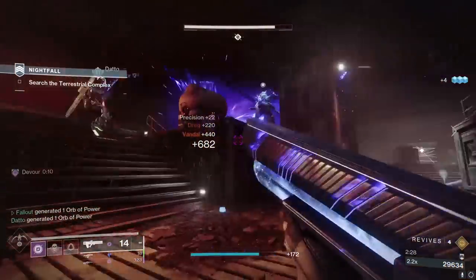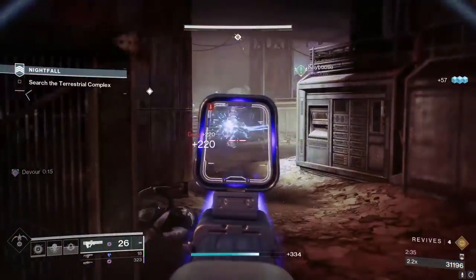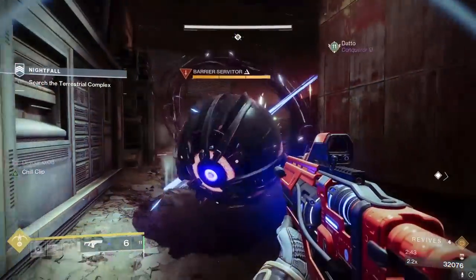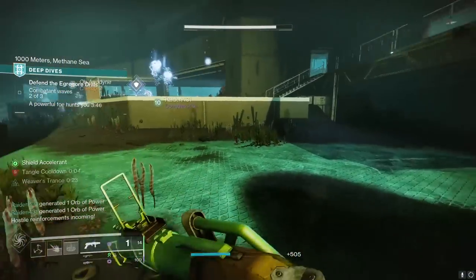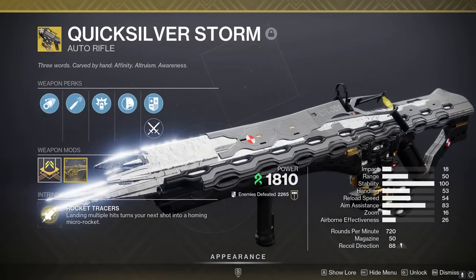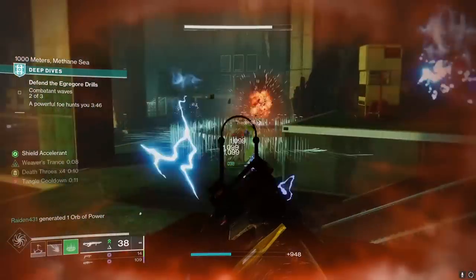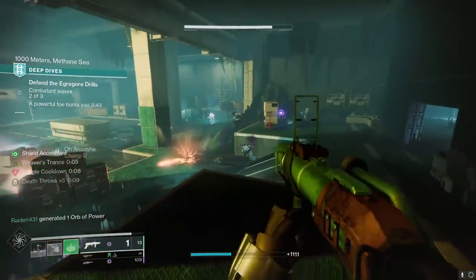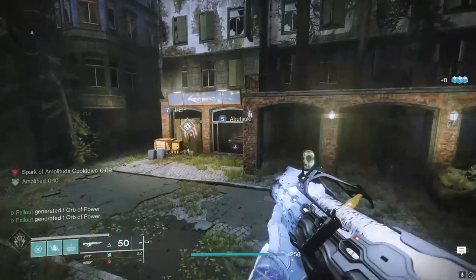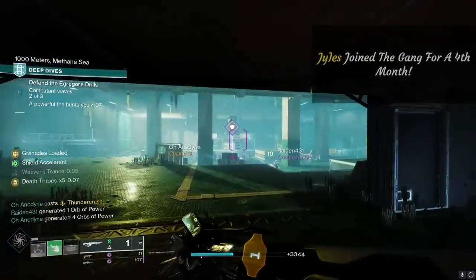While Graviton gobbles up groups of trash enemies with delight, it does struggle with orange bars and beefier targets overall. That's to be expected because it's a primary weapon — that would normally be a perfect opportunity to whip out a special or power weapon. But one exotic already out there does all that work by itself without issue: Quicksilver Storm. Quicksilver Storm is maybe Graviton's biggest competition in my eyes at the moment. Quicksilver might not shred groups of red bars as quickly as Graviton, but it can handle a lot of different enemy types. Red bars get ripped up and the gun allows you to fire a high damage grenade launcher round for free, which doesn't even do any damage to yourself at close range. Quicksilver Storm is the Swiss Army Knife PvE primary exotic right now — very flexible and I damn well enjoy it.